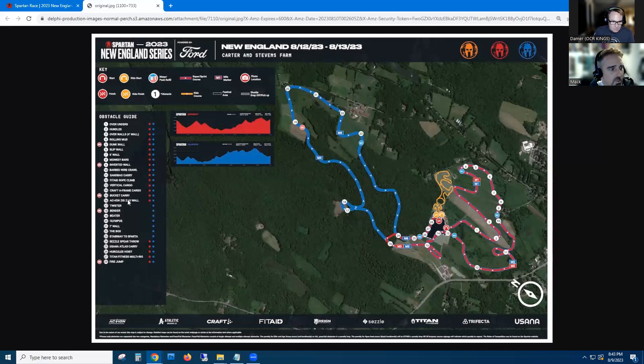Breaking from the sprint crew — for the super event, you're additionally getting some signature obstacles: twister, bender — another photo op up on the bars — Olympus, seven-foot wall, and the box. Stairway to Sparta rounds it out. For anyone doing this race — on the box, I'd love to know if it's got knots or no knots on the rope, because that definitely changes the technique.